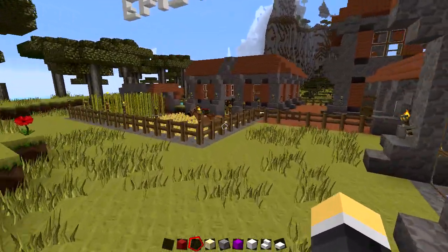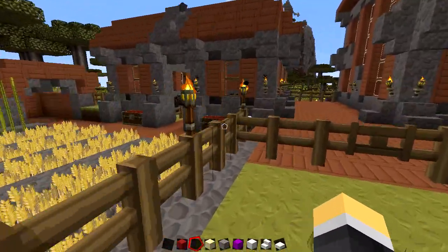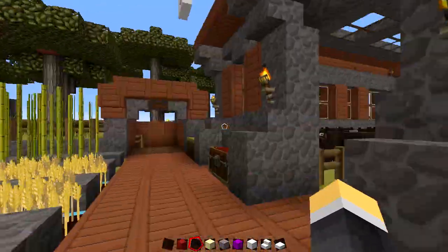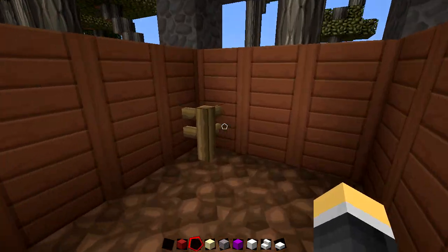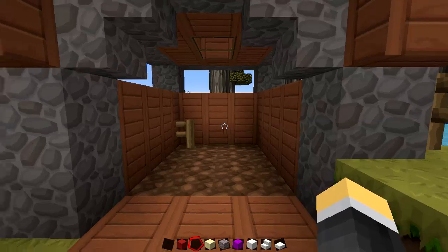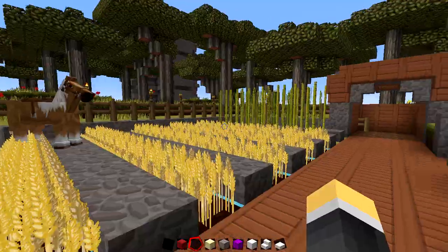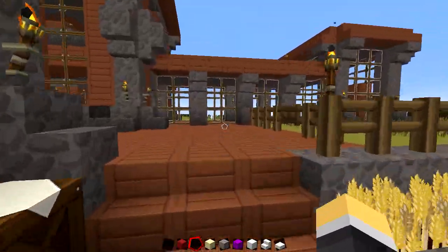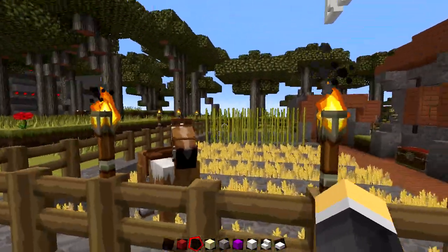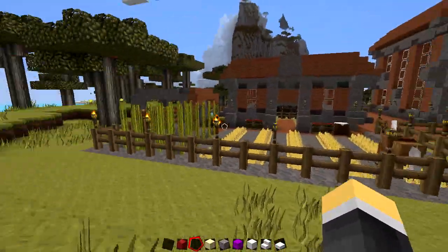We're here in our little survival area to say hi to Buck. If you notice, he was tied to the lead over here, but for some reason he got loose and I don't know why. If you know why, please let me know in the comments because I'm going to be starting a survival series soon. I'd really like to know why that happened so it doesn't happen when I'm playing survival — I'd really like to not lose my horse.